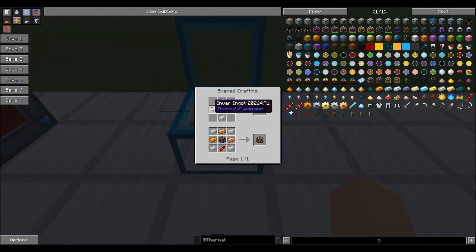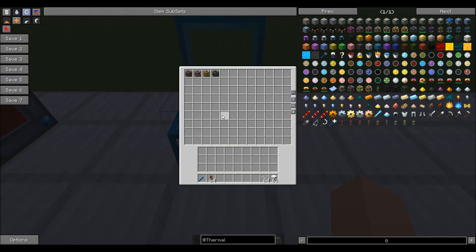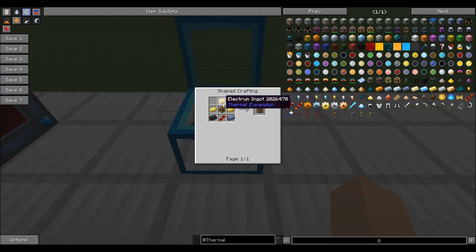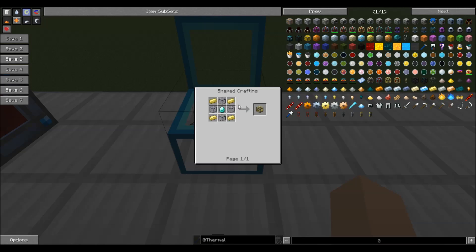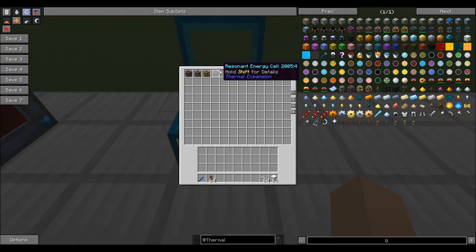The hardened energy cell is pretty simple to make — you just take your leadstone cell and surround it in invar, which is ferrous metal and iron. Your redstone energy cell is typical for how it was made in the previous expansion. You need more electrum, more lead, and a conductance coil. And now you're going to need to use your fluid transposer to actually inject your frame, which requires a diamond and some hardened glass with redstone.